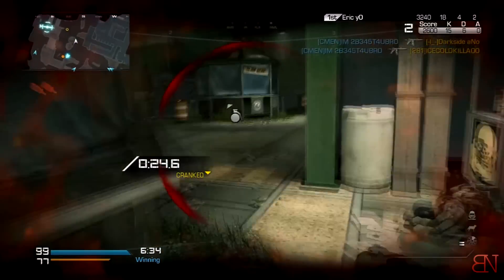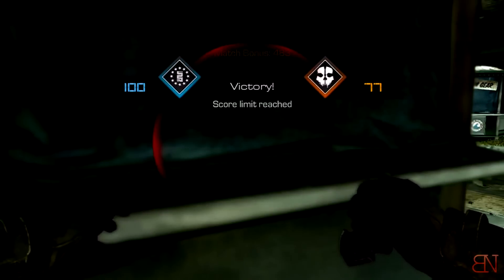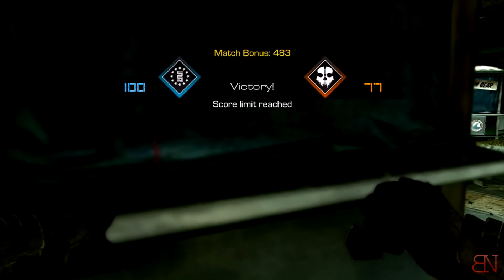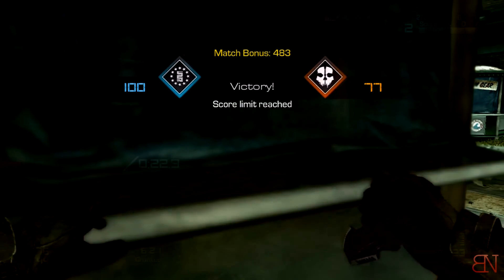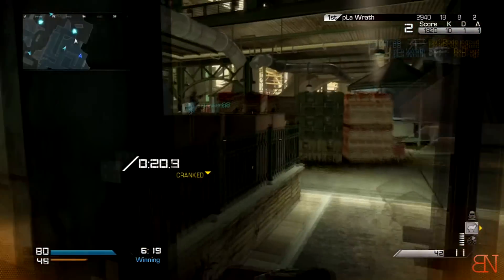Even if your team has zero sat comms and the other team has one, you get their sat comm too — so it's always beneficial. Pairing Wiretap with Off the Grid is absolutely lethal.